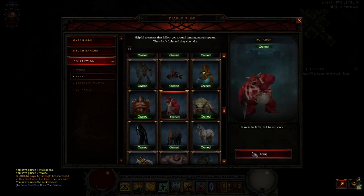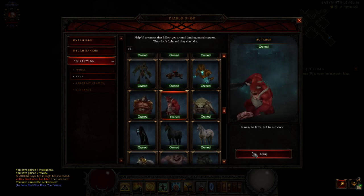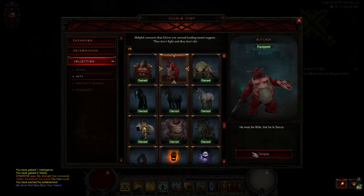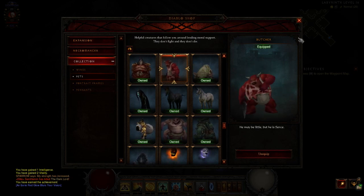He's really neat. I thought the Cow was really neat too — I like him as well. But that's how to get the Butcher Pet. He definitely is neat.